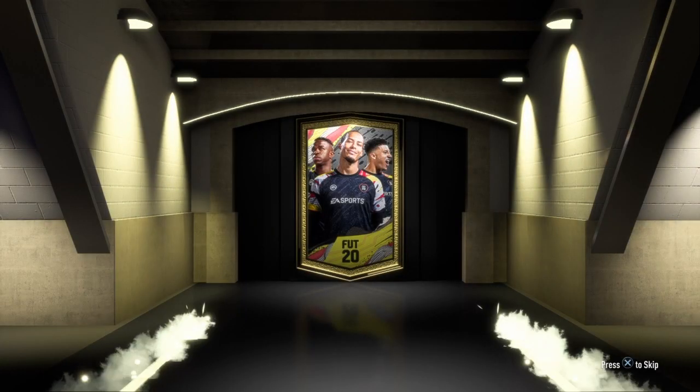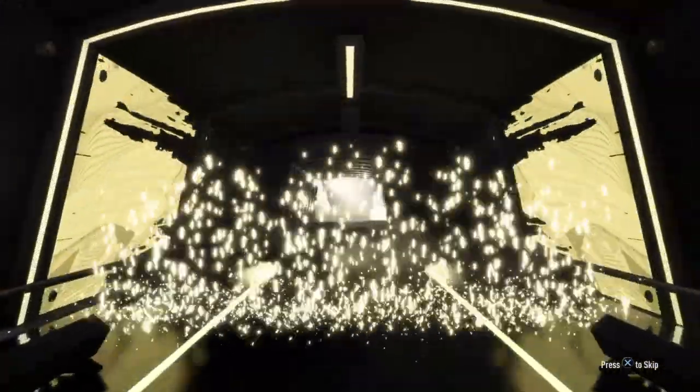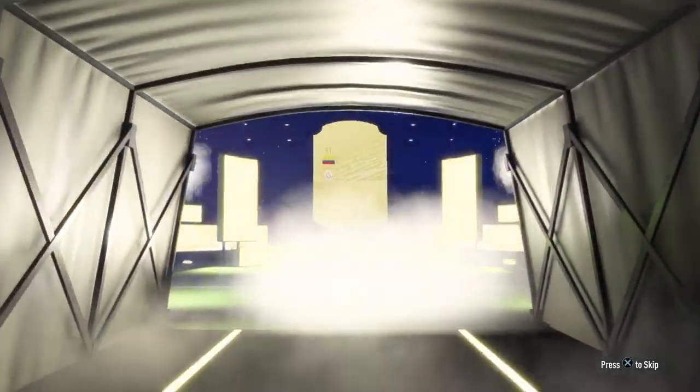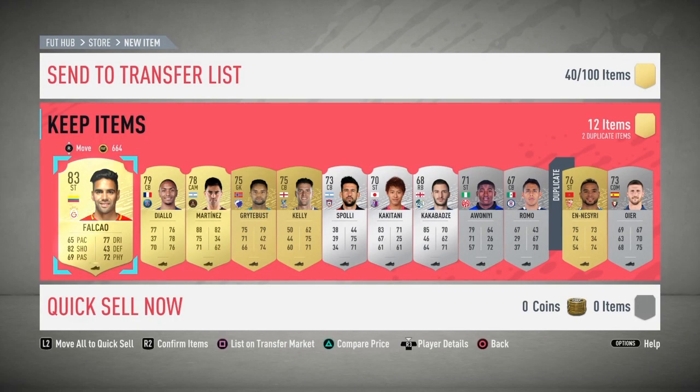Let's find out if I can get myself a board. Will it be a walkout? Unfortunately no, it will not be. It's going to be Falcao, I believe — yep, 83-rated Falcao. Alright, so this pack is worth about 6,000 coins, meaning I broke even on this pack overall.